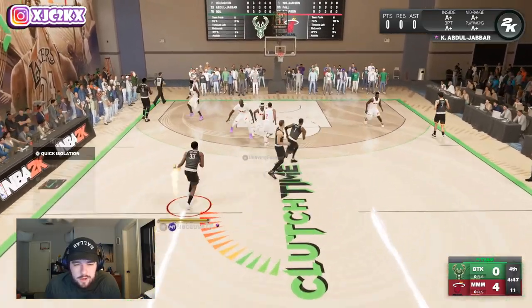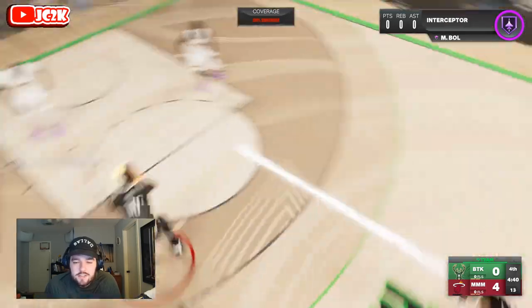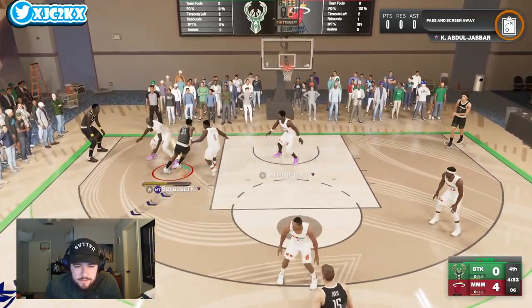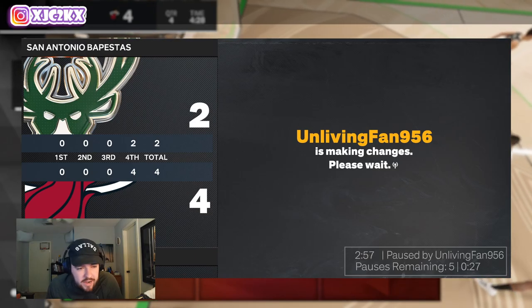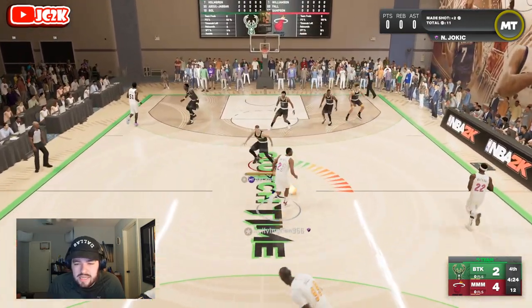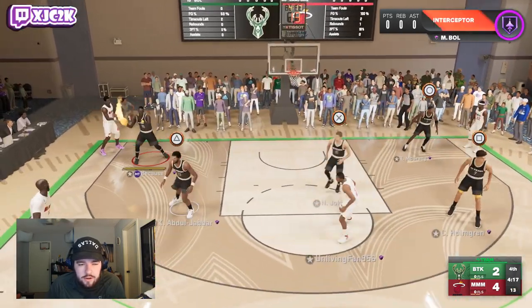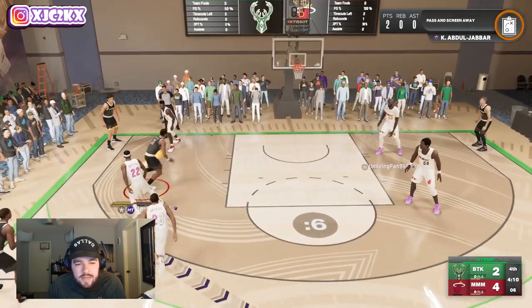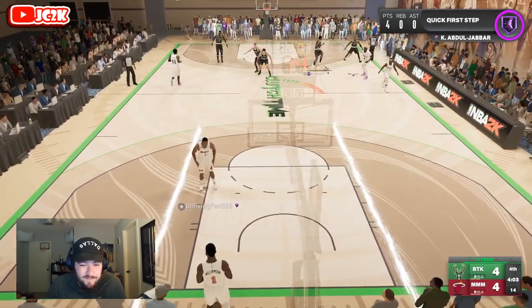Let's let Kareem run some offense — see if we can space the floor. He's matched up against Taco Fall. Taco's an amazing card but he doesn't have great speed, so he's gonna struggle in a five-out situation against Kareem. We've got Zion too — let's get downhill and just attack. Easy bucket right there, we finally get ourselves one. We're down 4-2; the opponent knocked down a four-pointer on his first possession. He's got Ron Artest, Jimmy Buckets, Invincible Zion, Taco Fall, and Ralph Sampson. Kareem at 7-2 with 99 speed is a mismatch problem everywhere on the court.